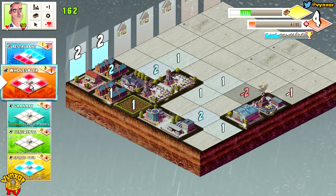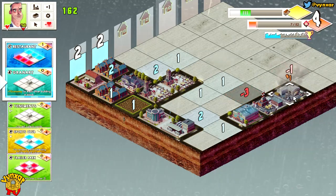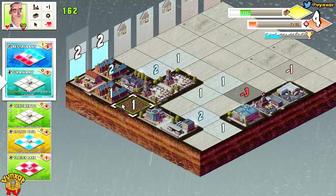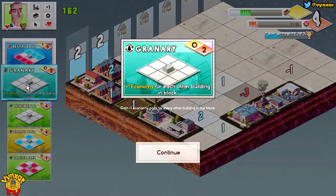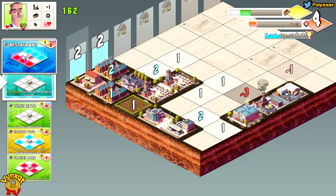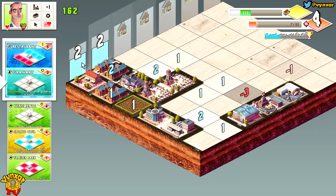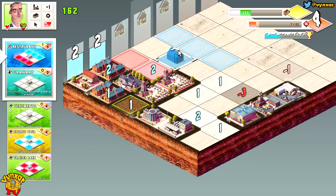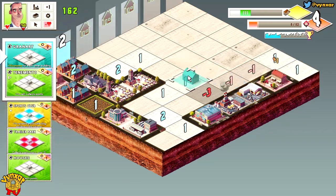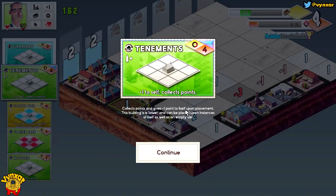More cellar — I'm going to a very bad spot here, but why not. The granary — can I use it to create that? Plus one economy point to every other building in the block. Maybe I could do it here — it's not going to cripple the area too much. Tenement — collect points and give plus one point to itself upon placement.